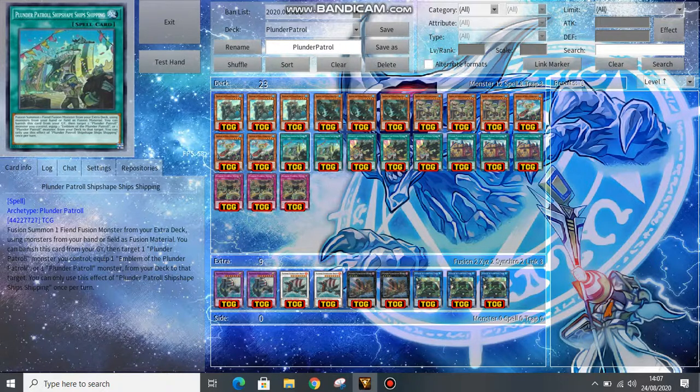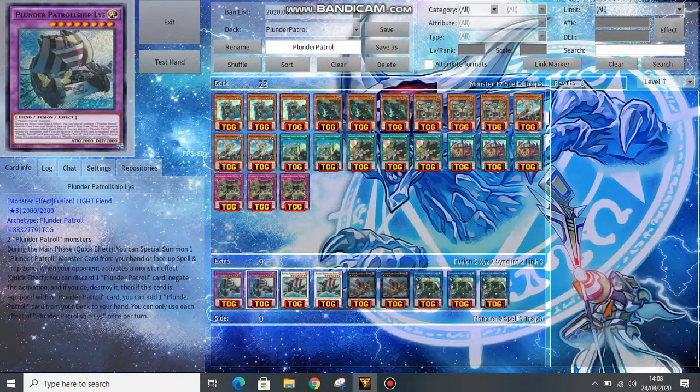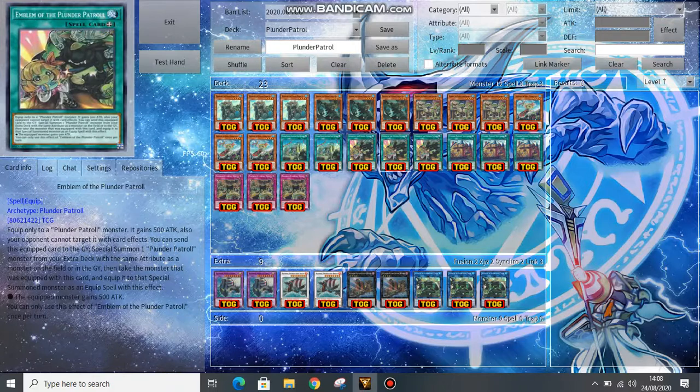For spells and traps, we run two copies of the Fusion Spell. We only run two because we also run Foolish Burial Goods since its graveyard effect is super good. In the graveyard, it banishes itself to equip Emblem of Plunder Patrol to one of your monsters. You can also equip a Plunder Patrol Monster from the deck, which comes up sometimes if you're summoning it off Liss, but usually you will be equipping Emblem of Plunder Patrol.